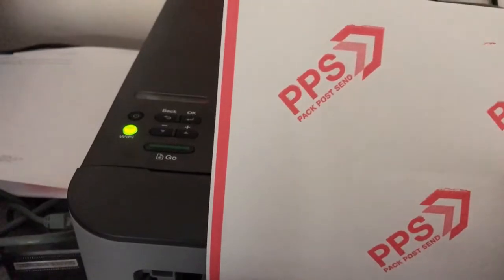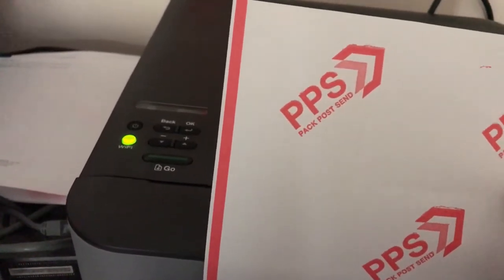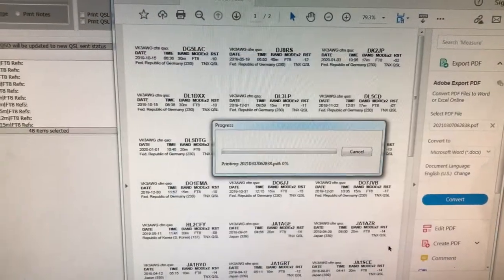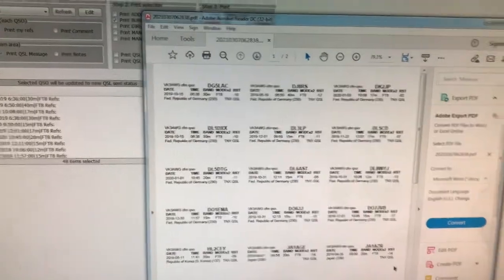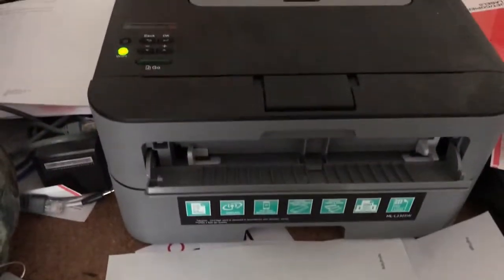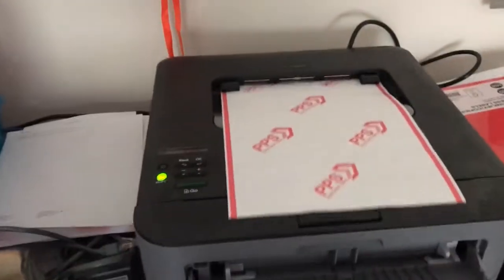I've put in the printer these packet post send labels, and I've set up my printer to handle them. Theoretically if I hit Print it should do it — let's see. Here we go! And hopefully it's the right way — yep it is, look at that!